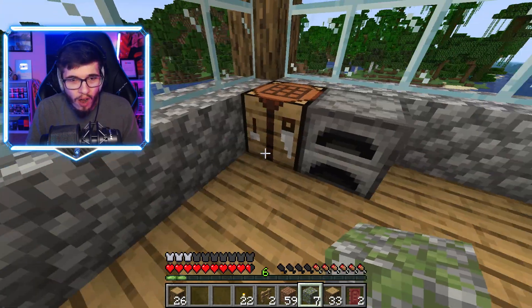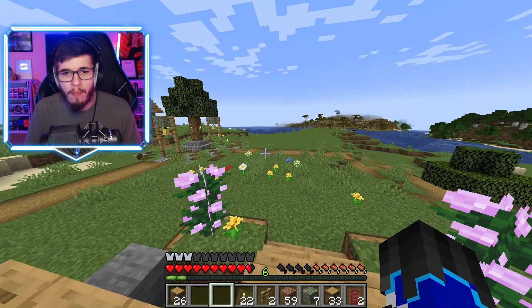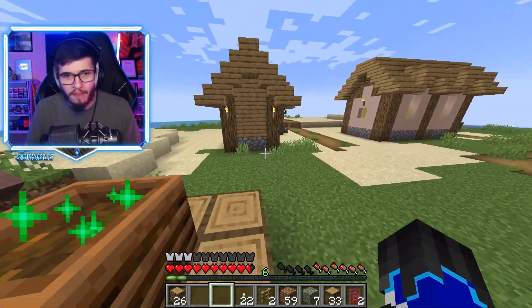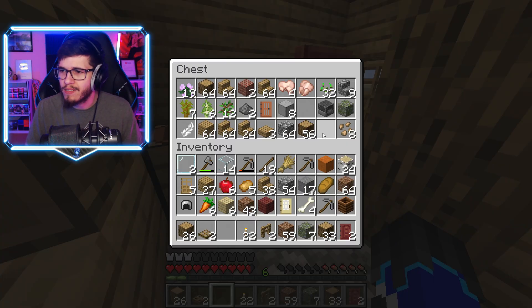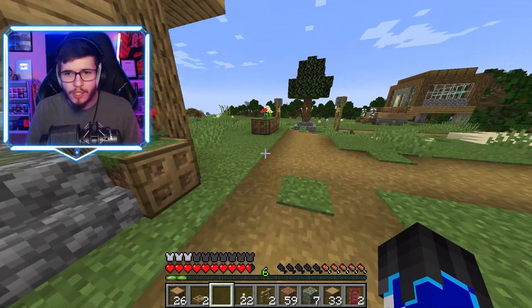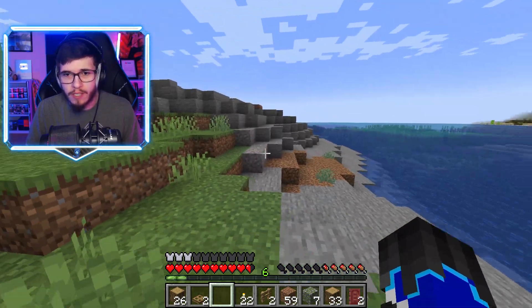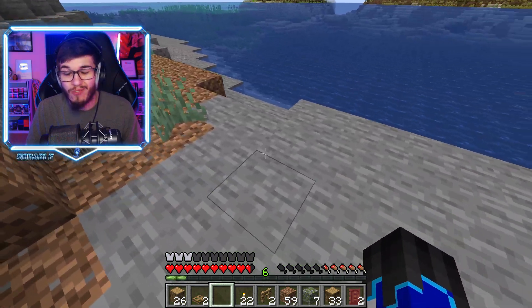Let's get an official mine going. I don't even have a chest in here. I almost don't want to place anything since I'll more than likely change what my house looks like, but might as well not lose stuff. It's been like a week or two since I played this — I forgot I was using this guy's house for storage. To start off the video, let's go ahead and get an official mine started. I noticed there's a little cobblestone area on the side of the village — I think I'm going to make it right here.